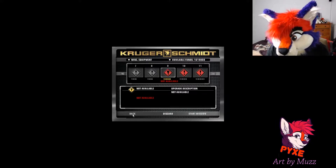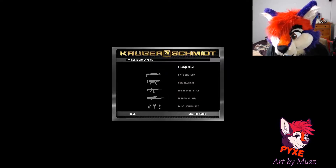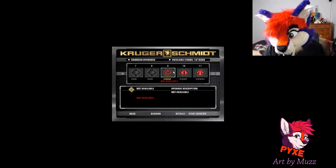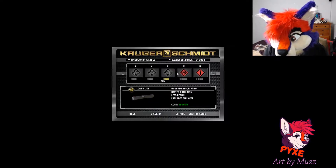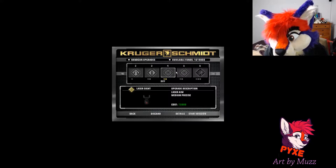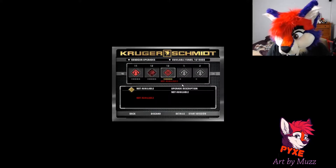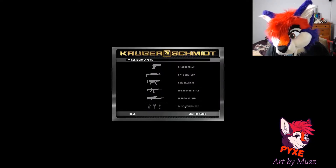I wonder if we have any Silver Ballers. Upgrades available include silencer, more recoil, two guns - twice the fun - penetrate stores, four scopes, laser aim. Just a cool bunch of stuff we got here. Nothing I really need because we don't really take weapons with us, but yeah, let's go ahead and start the mission.